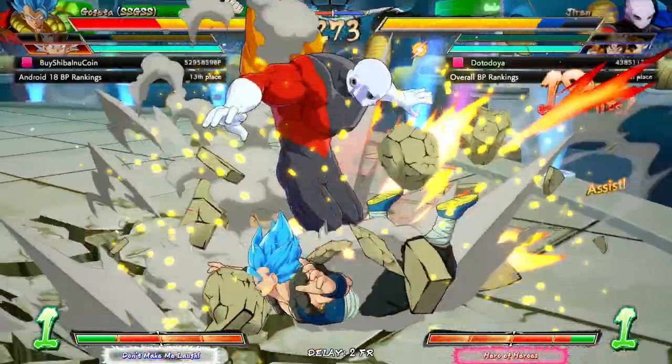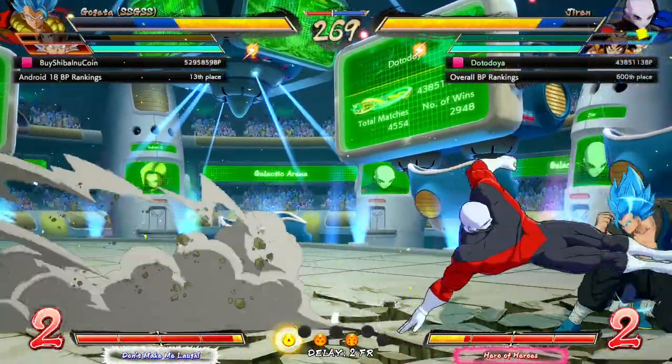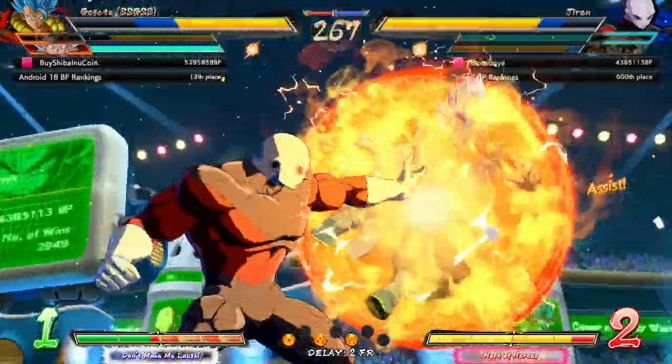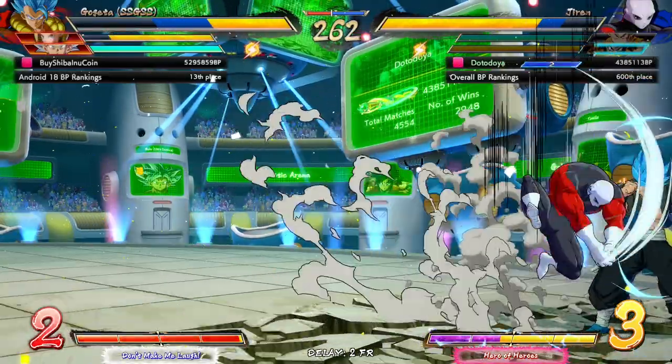We have Krillin Rock, so why not get full spin damage? Counter the DP. Everything is coming up Jiren — counter DPs, all of that. I need all of that.